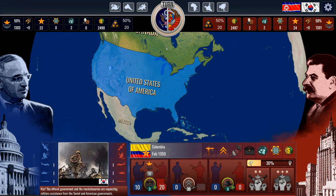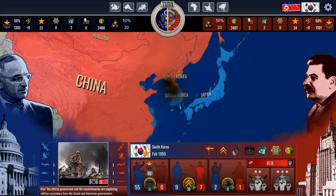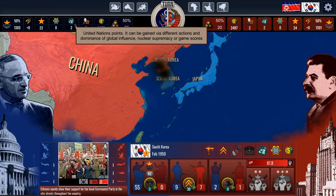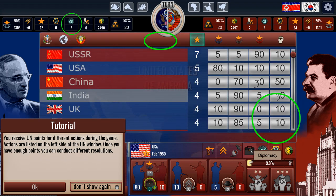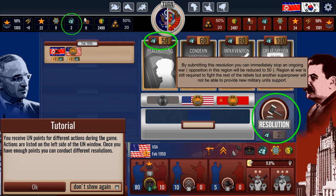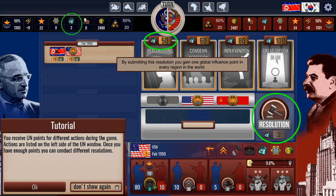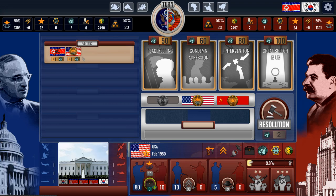So we're still in January — this is the end of the turn. Now we're in February. As you can see things have taken off pretty well. We don't have any political action points but we have United Nations points. Here it is — so I have to have 50 to do peacekeeping, condemn, intervention, or give a great speech in the UN. You receive UN points for different actions during the game. Actions are listed on the left side of the UN window. Once you have enough points you can conduct different resolutions, but that's going to take a while.